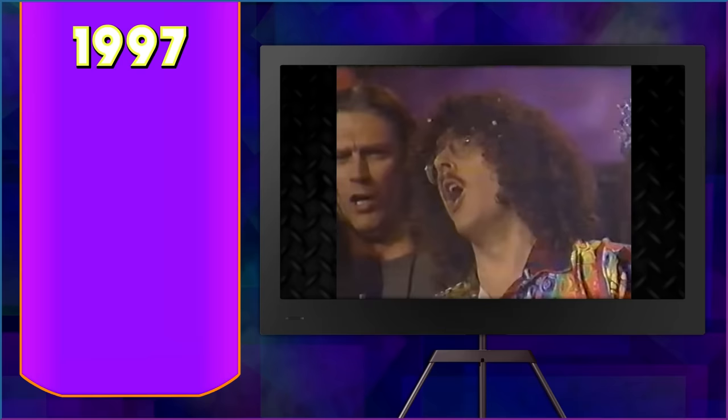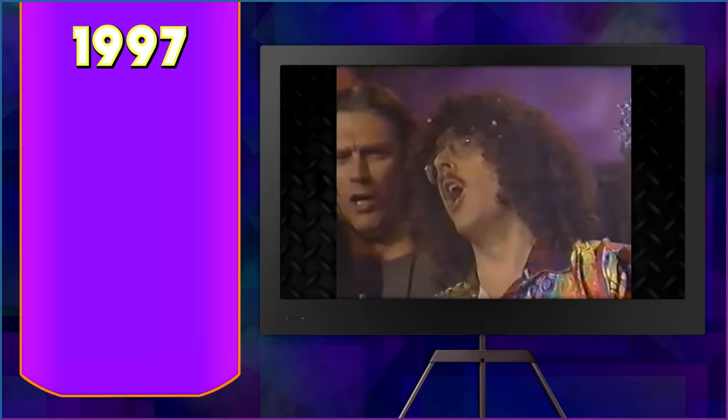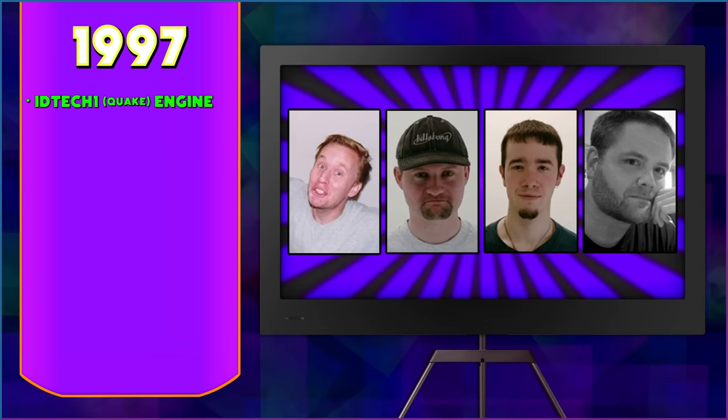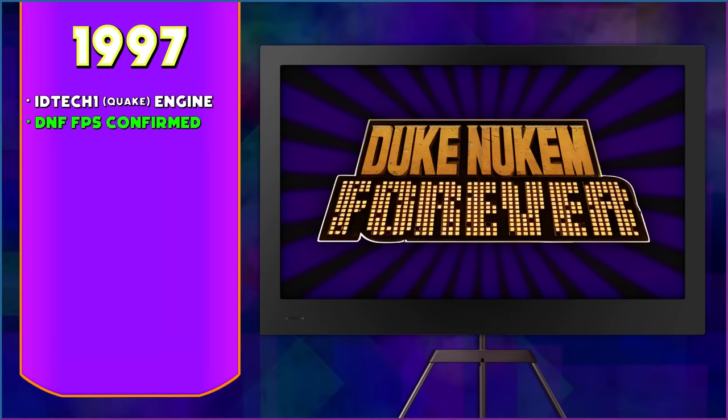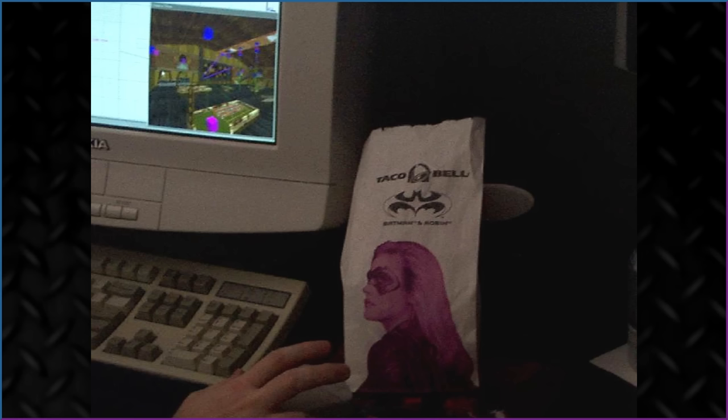Duke Nukem Forever in 1997. It's January. 3D Realms buys a license to the Quake engine. Under the direction of Todd Replogle and Alan H. Blum III, programmers Chris Hargrove and Nick Schaffner began totally rewriting the Quake entity system to provide more interactive elements for the game. On April 28th, 1997, Forever was announced to the public as a new FPS sequel to Duke Nukem 3D. Scott Miller's prediction was that it would be released before Christmas of that year. This picture shows a level editor working in Quake ED — it marks the first time the game would ever be seen, clipped out of an old webcam tour of the 3D Realms office.